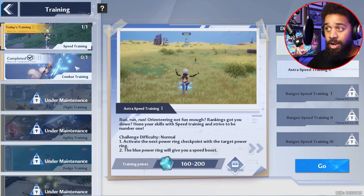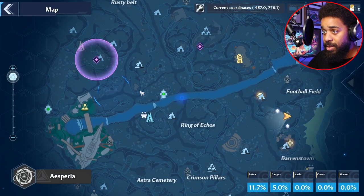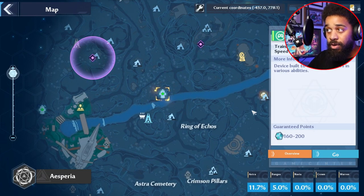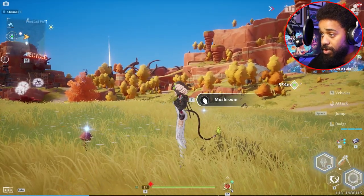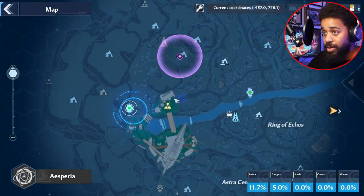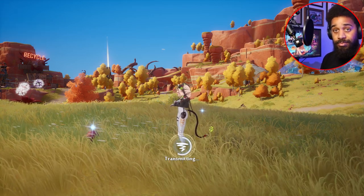I'll show y'all what the training facilities look like on the map — they're the green ones you'll be able to do. I'm going to teleport over to the combat training and run that up real quick to get some points.